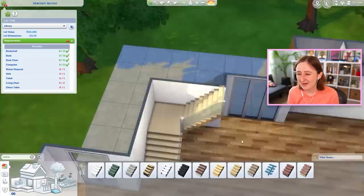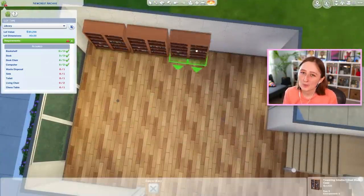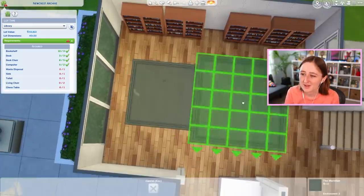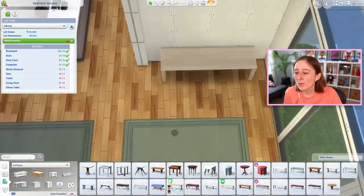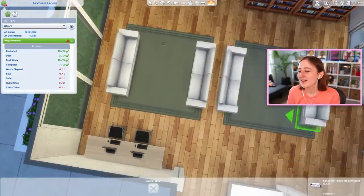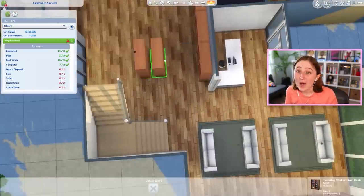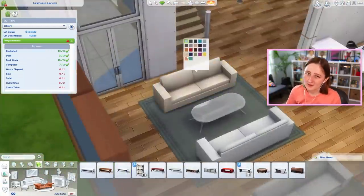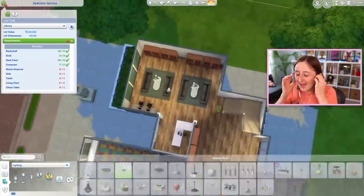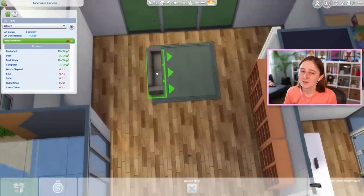I really haven't built a library in a long time, so it was kind of fun to imagine this community lot. This is the hard part of base game only builds — we have so many things in the base game these days and you can make a really nice build, but the hard part is knowing the other items you have access to and wanting to use them but not being able to. Like from Get to Work, there's this little library cart — a tiny bookshelf on wheels — and that would be perfect to put in here, but it's from Get to Work so we can't use it.